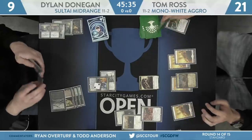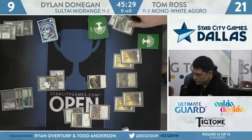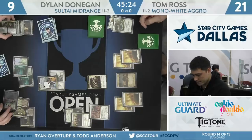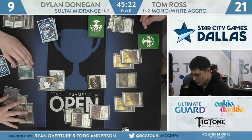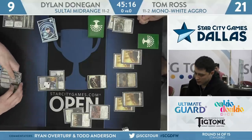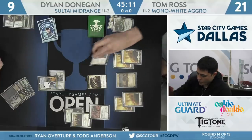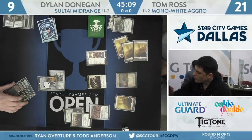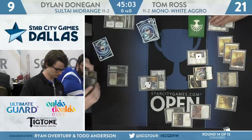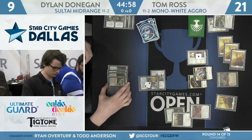Now it's Hostage Taker with a Benalish Marshal underneath it, facing down Adanto the First Fort. Tom's out of gas — let's see what he draws. Wisely, no attacks for Donegan there — only one toughness left over, didn't want to walk that into this Vampire Token. But Ross needs to do some work resetting here. That's also another really important part of why Hostage Taker is making its way into these Sultai decks over arguably the more consistent Ravenous Chupacabra. Hostage Taker is a bit dangerous because the ability allows for the opponent to occasionally kill it and undo that effect, but in matchups where your opponent can't, being able to cast that creature later on is a big deal. And here we're seeing it even survives Finality when you put the counters on it, where Chupacabra would have died.